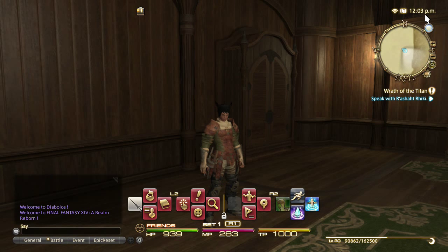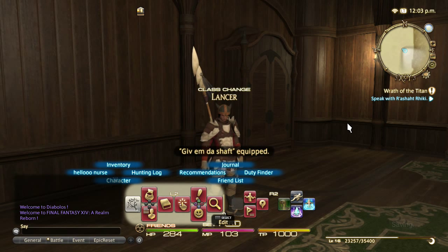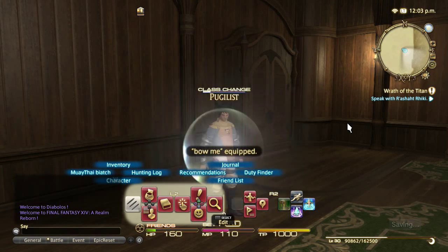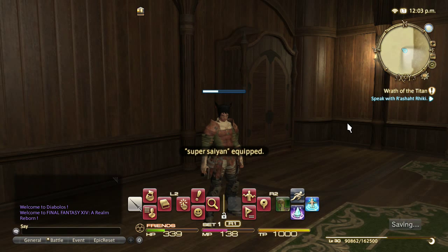So first thing, if you notice on my crossbar on the bottom, you have a button right here that says whatever my class is. I name my stuff funny, so my Lancer is called 'give him the shaft.' So if we go ahead and give him the shaft, we switch to another crossbar on another character. Everything is the same except for the button on the left. So I have that switched to my Conjurer, my Archer, my Pug, and then my recently obtained Monk.